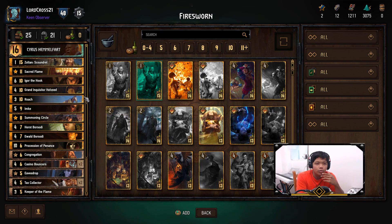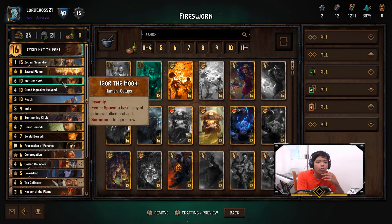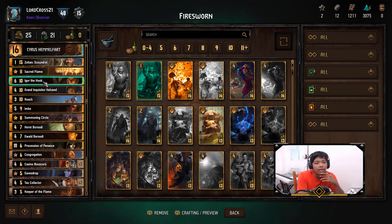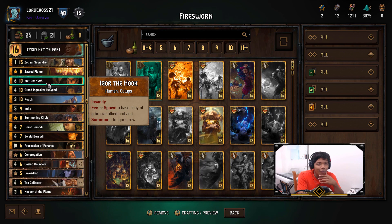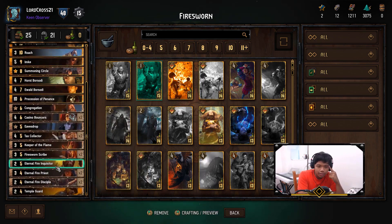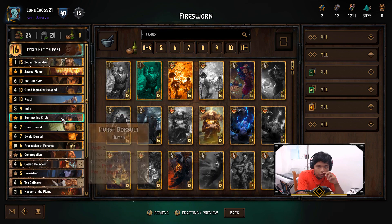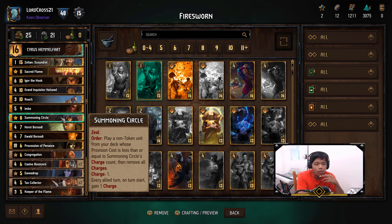Everything else is just what you'd find in a Firesworn Zoltan deck. Sacred Flame of course — every time you spawn, it gets more powerful. Eager the Hook lets you duplicate cards, but they have to survive one turn and you pay five health or five coin, which is a tall order. Getting an extra base copy is pretty decent though. Summoning Circle is just there to get any of your bronze cards out should you need them. You probably want to play it early in round three, and hopefully your opponent doesn't have artifact removal — I've seen quite a few artifact removals in decks lately.